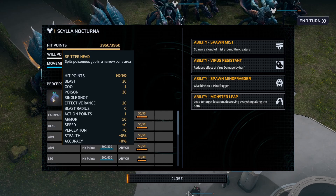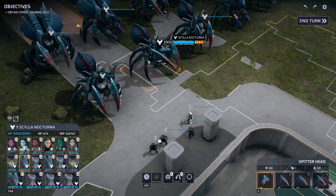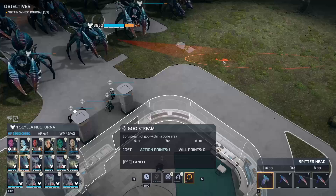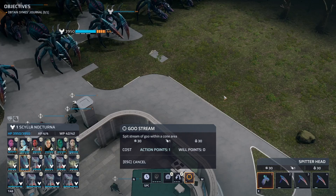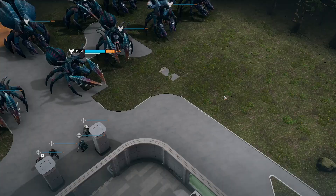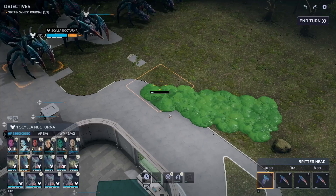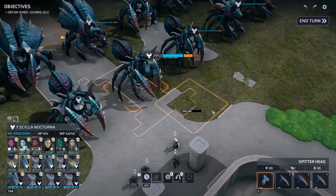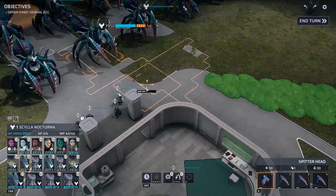I've spawned these guys in as my own units, so we actually have control of these guys. You can see it's not a huge area, but it's about a three tile blast area with an okay range. It actually puts out a pretty big goo patch if you get it spread out. It's a fairly narrow cone at least, so if you mind your spacing side to side, it's not too bad — and that's about the extent of its range.